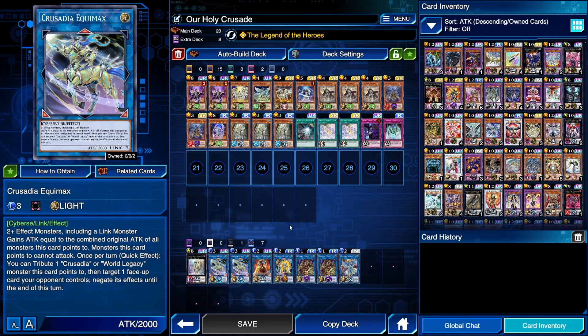Equimax is your bread and butter. It requires two effect monsters including a link monster, and it gains attack equal to the combined original attack of all monsters it points to — monsters this card points to cannot attack, including your opponent's monsters. Once per turn, you tribute one Crusadia or World Legacy monster this card points to and target one face-up card your opponent controls to negate its effects until end of turn. You can use this to beat Yubel, shut down your opponent's combo starters, or stop a mirror match. Also, Equimax is a Link 3 — as soon as you play it, you can activate the skill to gain 2,000 life points. This will be your win condition.